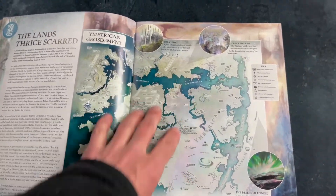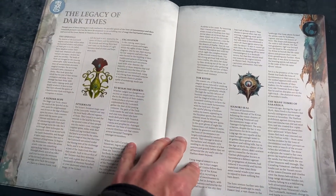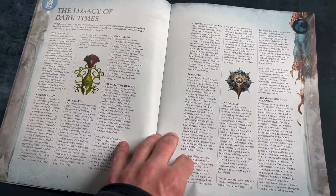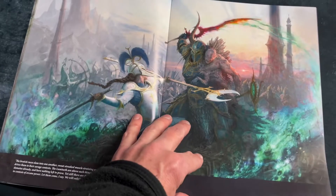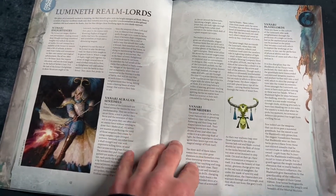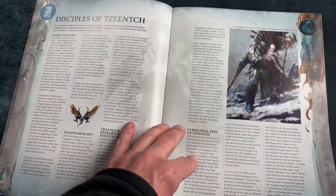The Lumineth are after them, and this is the cause of the clashes in this particular little campaign. When I say campaign, it's three battle plans — it's hardly huge, but that's a nice way to try out the miniatures in this set. Nice art, as you can see. This tells you all about the Lumineth Realm Lords and then we've got the Disciples of Tzeentch.